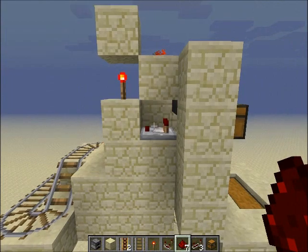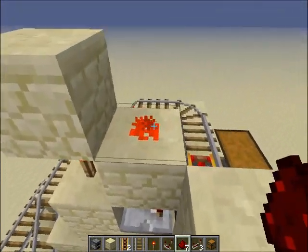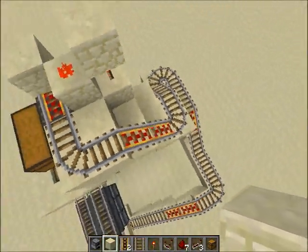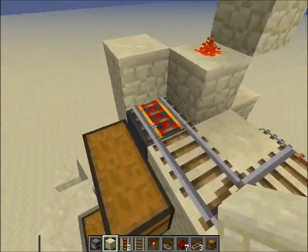You're just going to want to go like that — comparator facing away from the hopper, into the redstone torch, onto this redstone dust. This will make the default of this rail on, so the cart that runs back and forth won't stop on it, unless the hopper gets an item — then it would stop and start unloading.